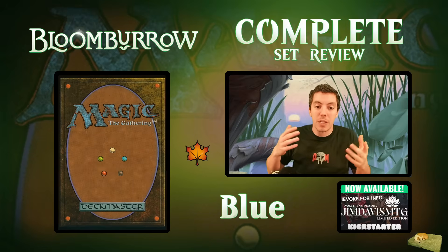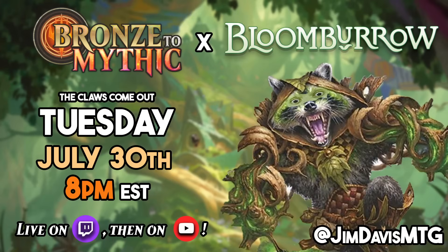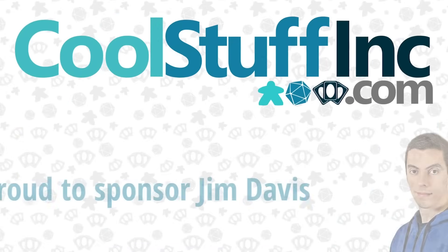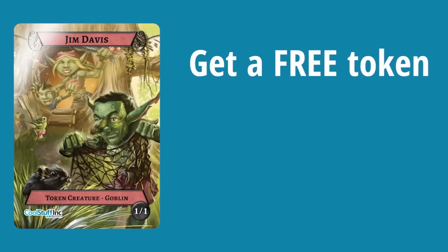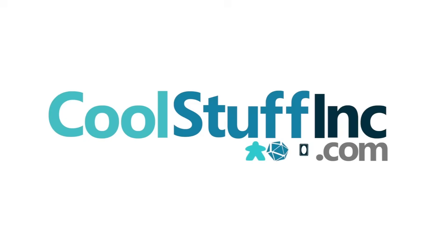Before we start: 10 new brews will be next Wednesday the 24th — the logos are backwards, no problem, whoopsie. It'll be a lot of fun. Something's also happening on Tuesday, release day — I'll be drafting the set and learning the whole format with you. We're brought to you by CoolStuffInc.com: great deals on card games, tabletop RPGs, board games and more. Get a free token featuring Jim Davis and take 5% off with code JIM5 at checkout.